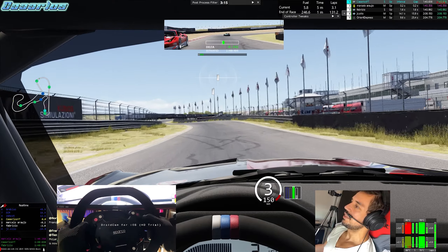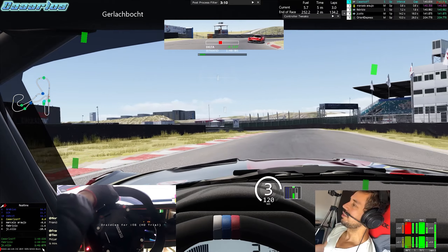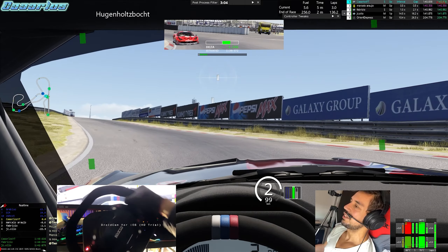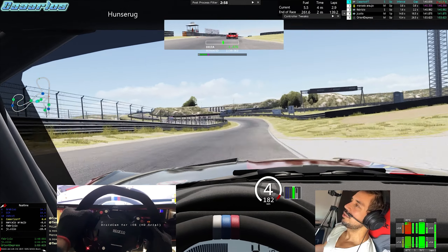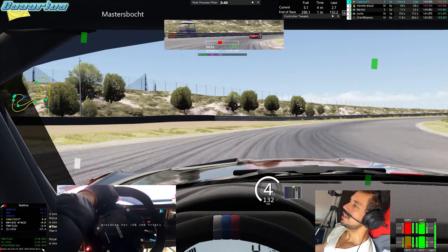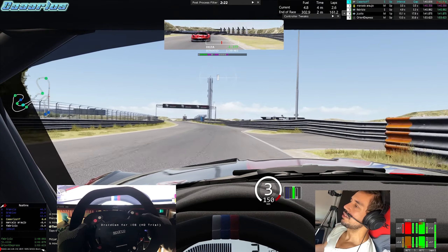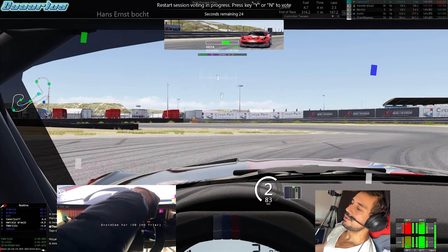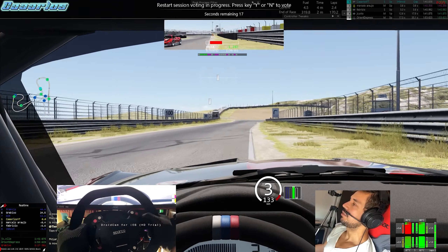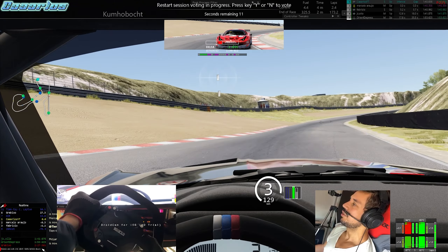We pulled the switchback — the guy tries to outbrake us but doesn't brake enough for the first corner, so he goes way too wide on entry. I was trying to look at the delta and see where I could go faster, and my laps were consistent with the fastest laps in this race, so I wasn't too worried. I went wide there, felt the car a bit twitchy, and maybe I didn't want to steer in too fast because then it would oversteer too hard.